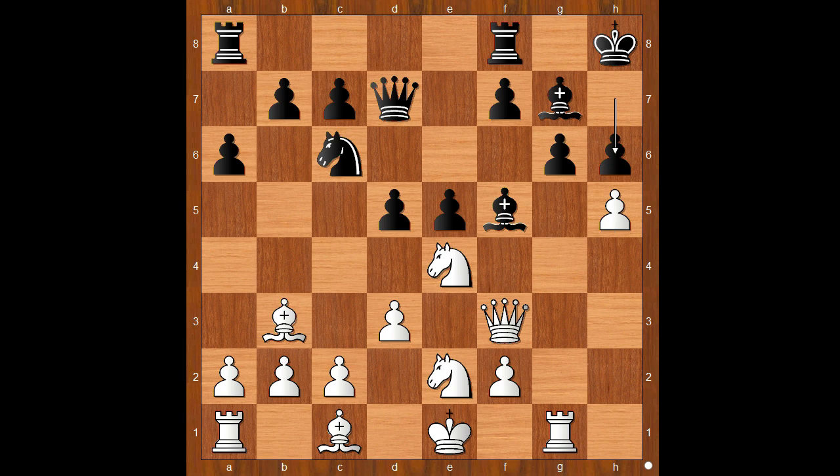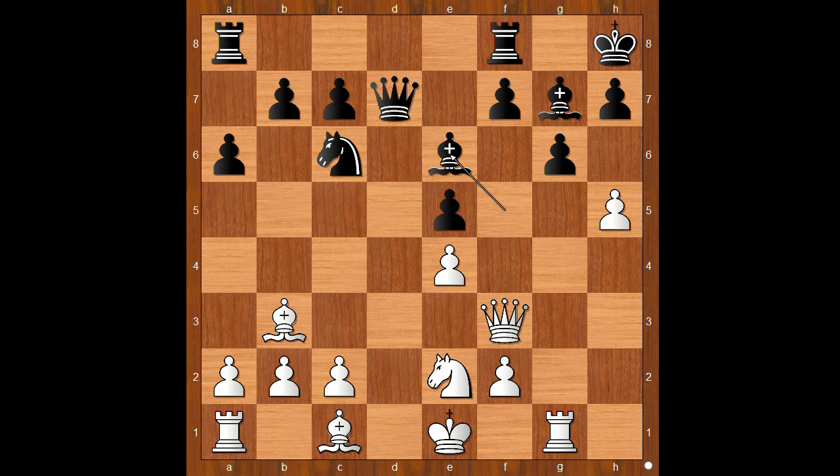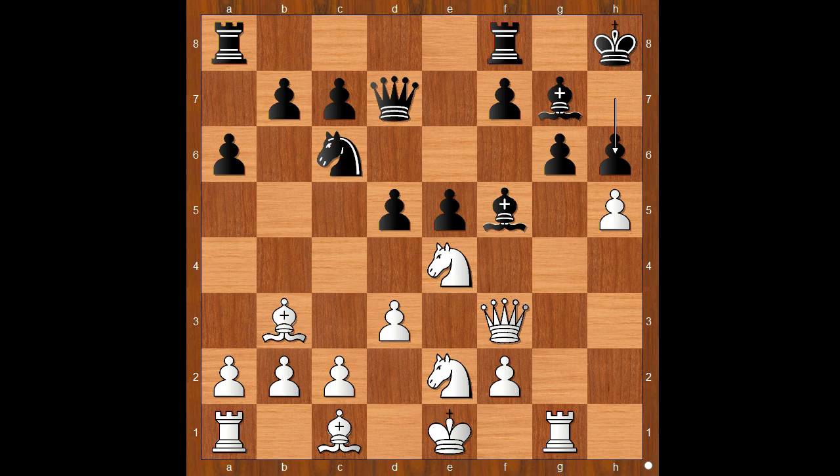h5 was played — what a move! h6. If d takes on e4, one line goes like this: d takes on e4, Bishop to e6, h6, and the important defender of the black king would be dead. Back to our game: h6, h takes on g6, d takes on e4 now.